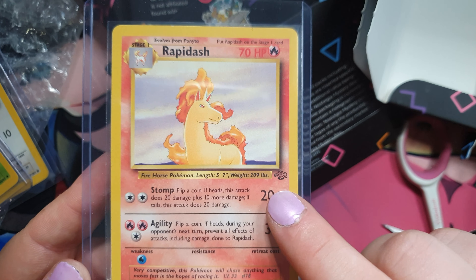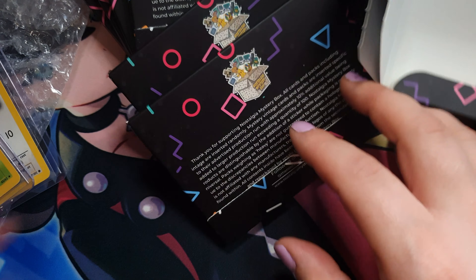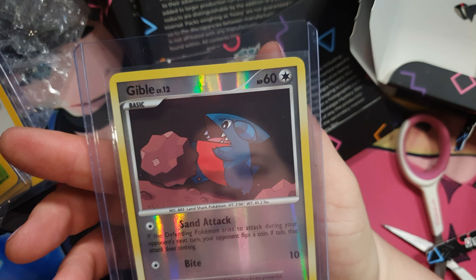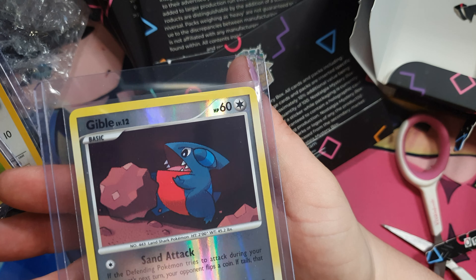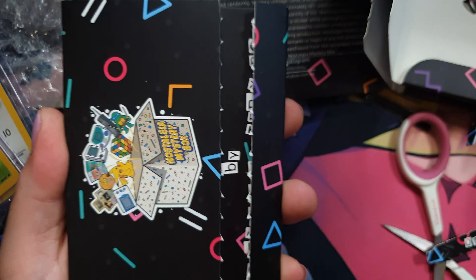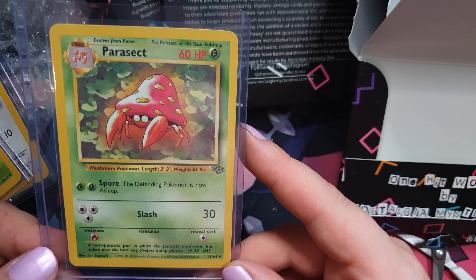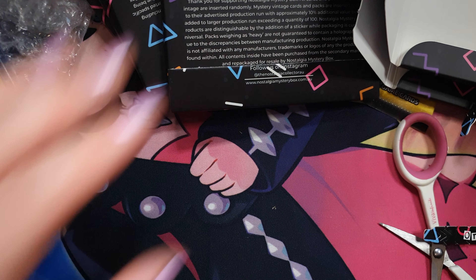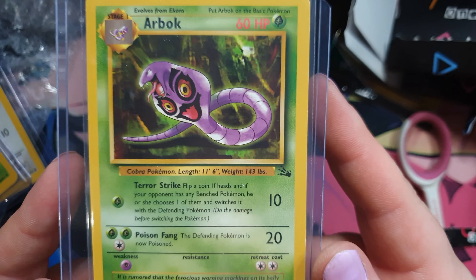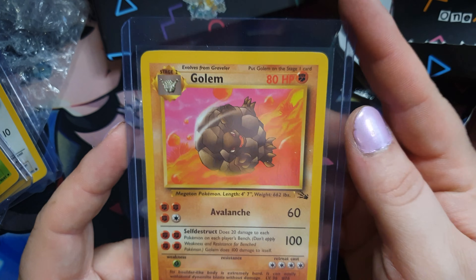The symbols probably indicate what set they're from but it's been a while so I'm not sure. Number four — Jigglypuff, that's pretty. Number five: Corsola. Number six: Arbok — is that even how you pronounce it? Number seven: Golem — that's so cool!